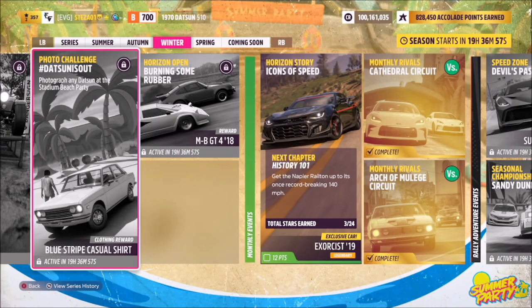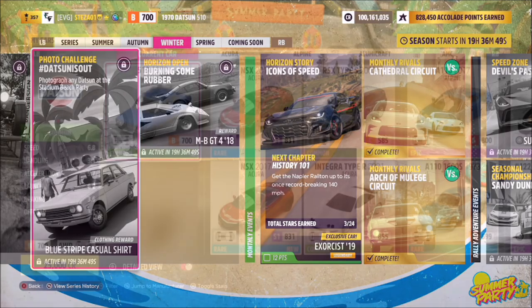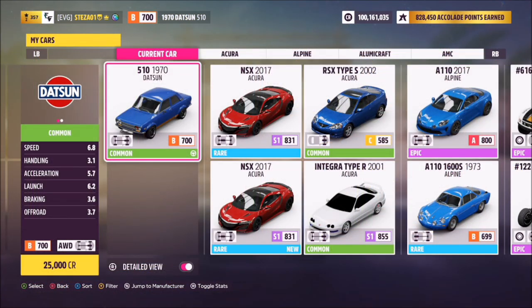Hello and welcome back to the channel. This week's photo challenge guide is called Datsun Is Out, which wants you to photograph any Datsun at the Stadium Beach Party. Without further ado, let's get stuck in. There is only one Datsun to pick from, which is the Datsun 510 from 1970.